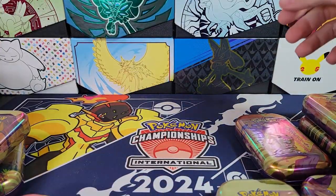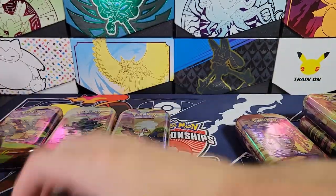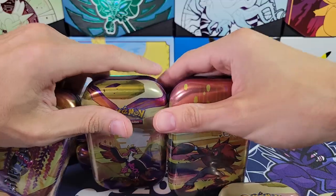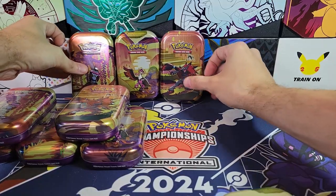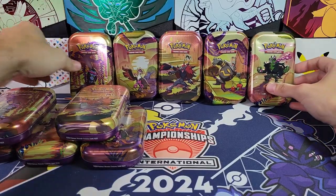So two of each artwork in the box it looks like in the display. Supposedly they should have little inserts — they're doing these the same as they have in the past. There's a little insert card on the inside, but maybe there isn't, I don't know. We'll open them up and find out.